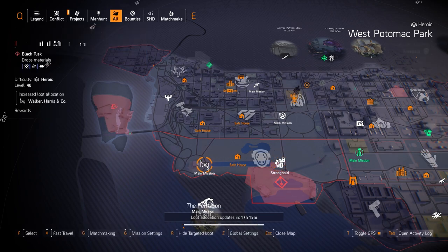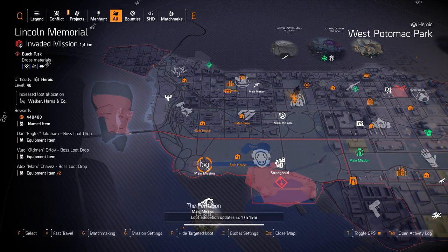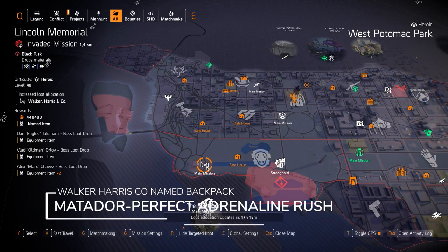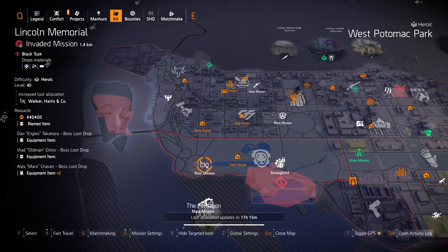Walker Harrison Co. is at Lincoln Memorial. If you're looking for the Chain Killer with Perfect Headhunter, today is a really good day to run this. You can finish Lincoln Memorial in about 9 minutes — it's fast, you got 3 bosses at the end and can clear it so quickly. As far as the Matador with Perfect Adrenaline Rush, I believe it can drop from target loot rewards, but please comment below and let me know if you've gotten it to drop.